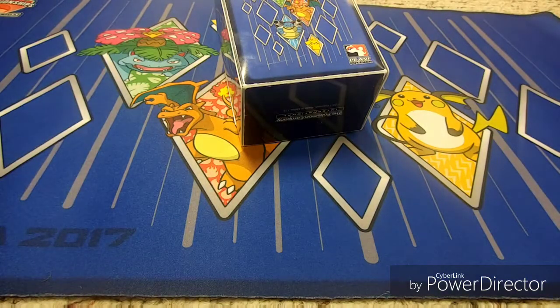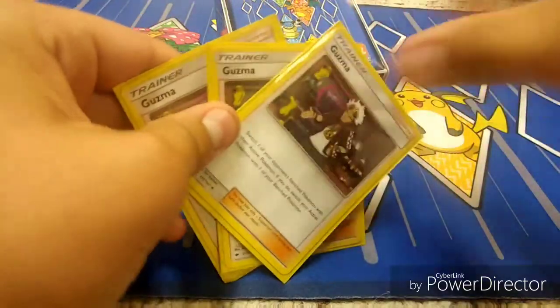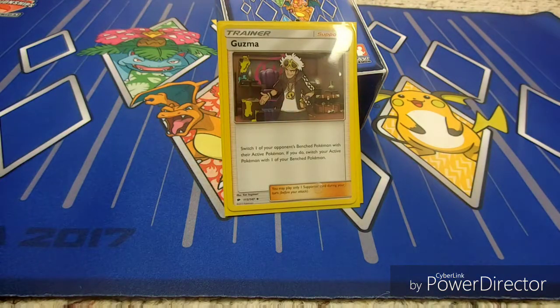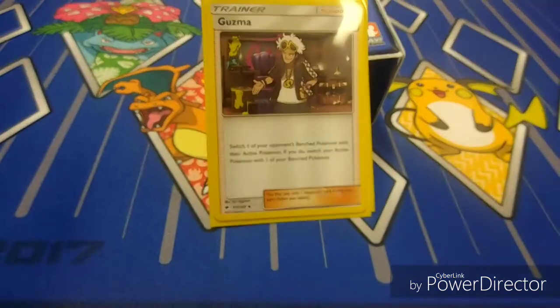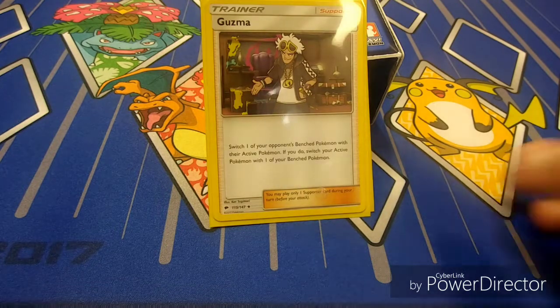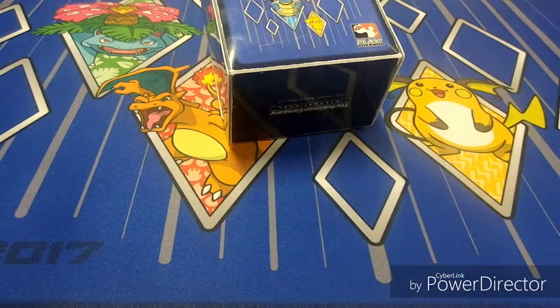Now we're getting to probably the most important supporter in the deck — your boy Guzma. Switch one of your opponent's bench Pokemon with their active. If you do, switch your active with one of your bench Pokemon as well. So you can basically snipe a Lele or something and then switch to Golisopod to get the 120 damage from First Impression. Golisopod and Guzma were meant for each other — these cards are built for each other. That's one of the easier combos.